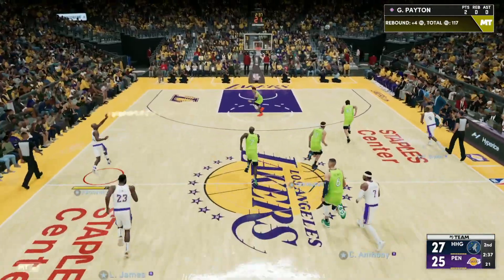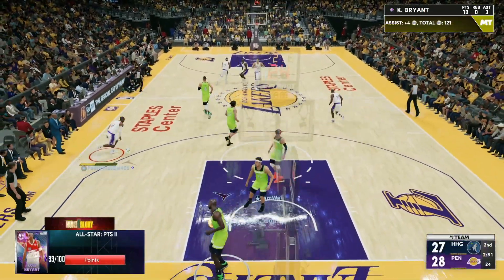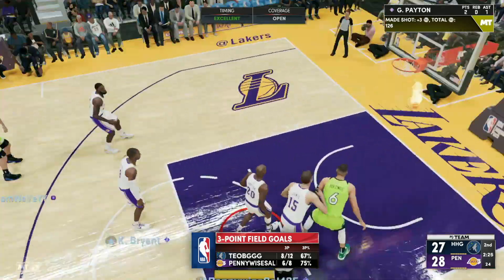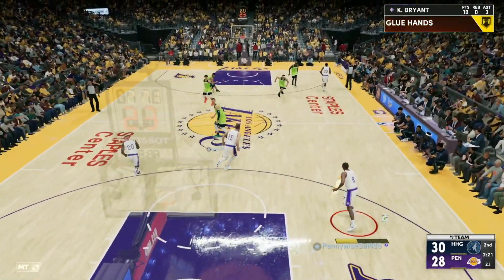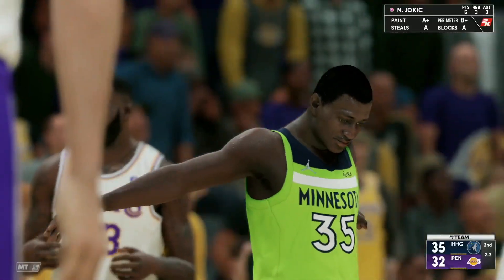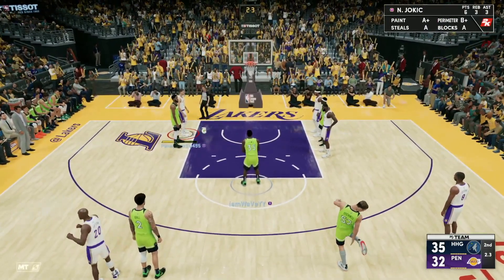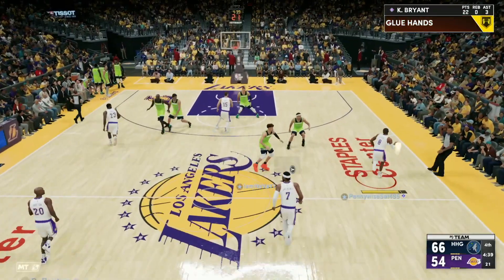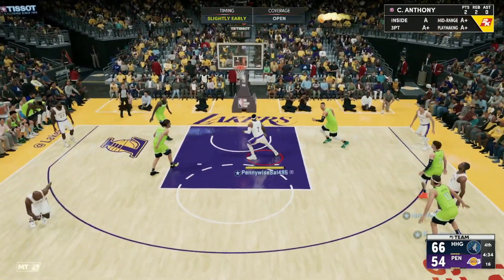He's got 20 Hall of Fame badges including Catch and Shoot, Corner Specialist, Difficult Shots, Acrobat, Pickpocket, Clamps, Intimidator, Posterizer, Pogo Stick, Tireless Defender, Blinders, Circus Threes, Limitless Spot-Up, Rhythm Shooter, Clutch Shooter, Dead Eye, Sniper, Limitless Takeoff, Volume Shooter, and Fast Twitch. That's 44 gold badges including Slithery Finisher, Post Technician, Hyperdrive, Glue Hands, Dimer, Pick Dodger, Chase Down Artist, Quick Chain, Interceptor, Lucky Number Seven, Chef, Giant Slayer, Bailout, Downhill, Handles for Days, Set Shooter, Quick First Step, Stop and Go, Tight Handles, Stop and Pop, Green Machine, Untrippable, Bullet Passer, Menace, Triple Threat, Juke, Ball Stripper, and Bullet Hustler. This Kobe card looks like the best card in the game.